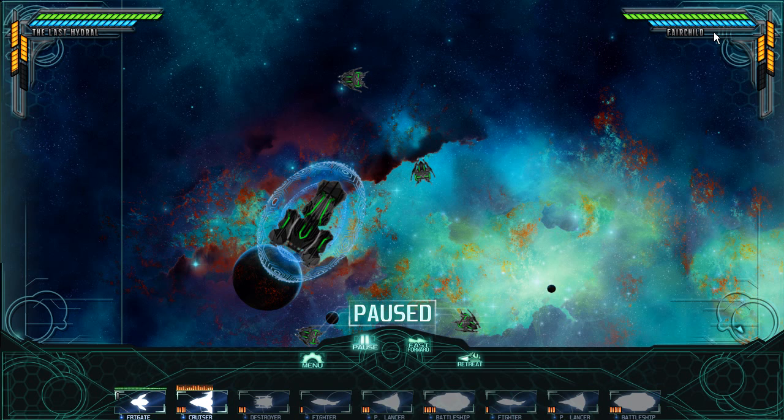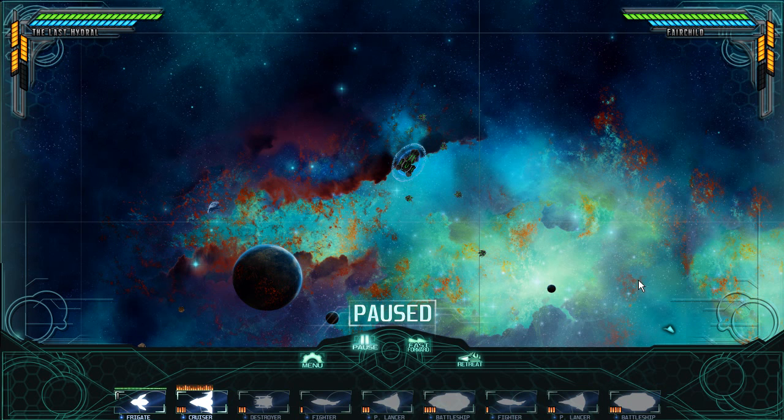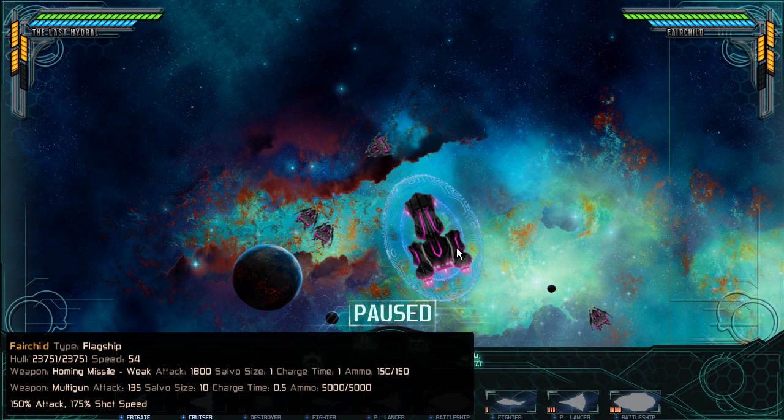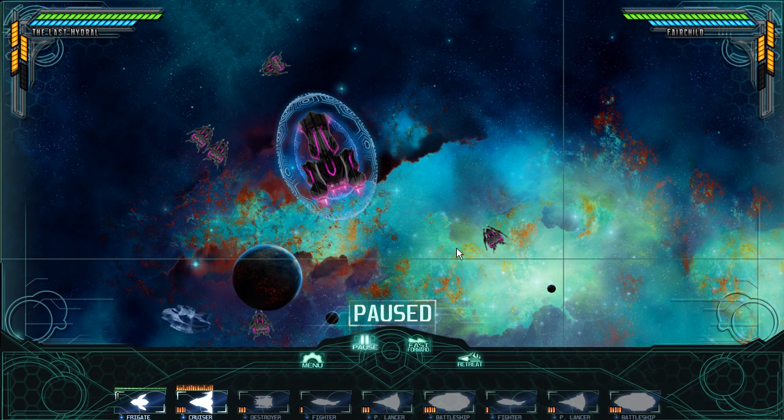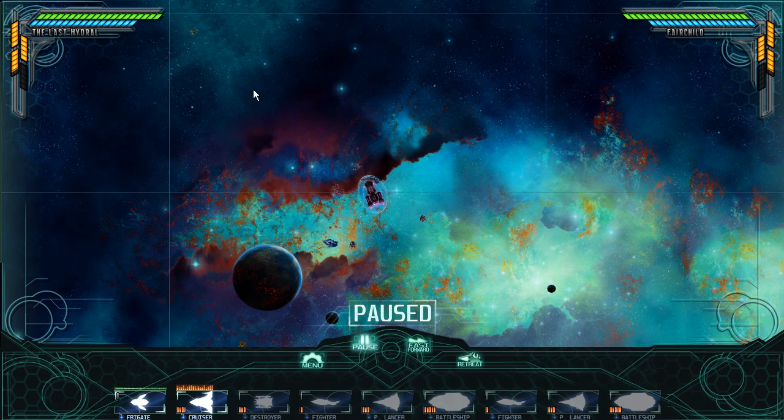You can see the name of the enemy ship, your health, enemy centerpiece health, the shields on your centerpiece, and shields on their centerpiece. Whichever one of those green bars hits zero first, that person loses. There's a little indicator down here showing the enemy ship — so there's the Tharaxians. Turns out they have also launched some frigates to start out with.